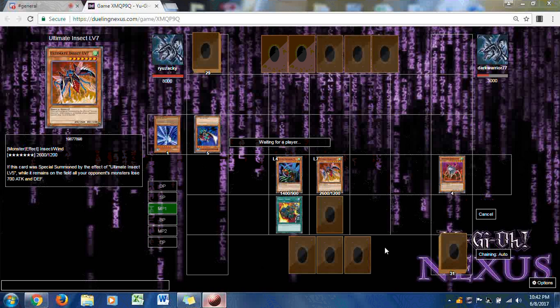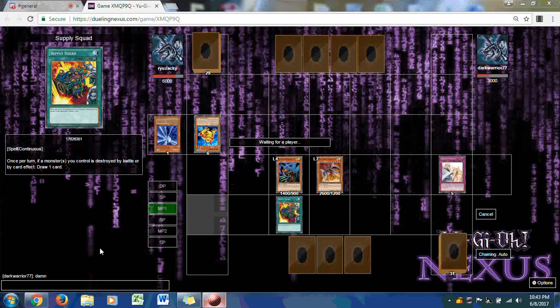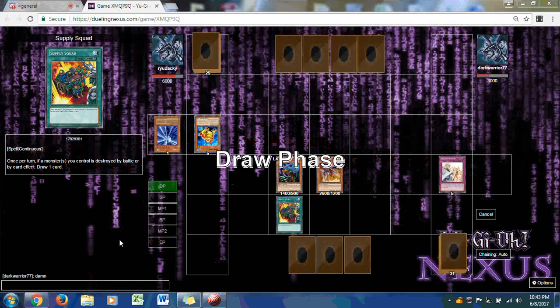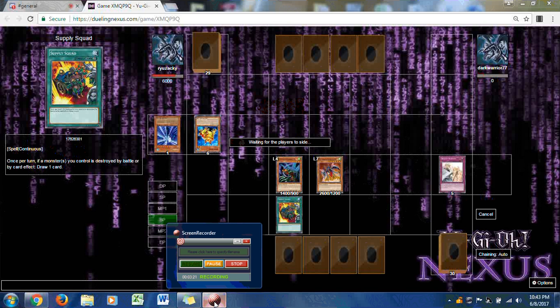Dark Warrior brings out Swamp Frog, but Ryuzaki is ready with Solemn Warning. Even Dark seems mad about that. Ryuzaki has an open field with no cards face down. Dark Warrior has a complete pass, and the first duel goes to Ryuzaki. Congratulations. Now we go on to Duel Number 2, but first there's an opportunity to side deck.